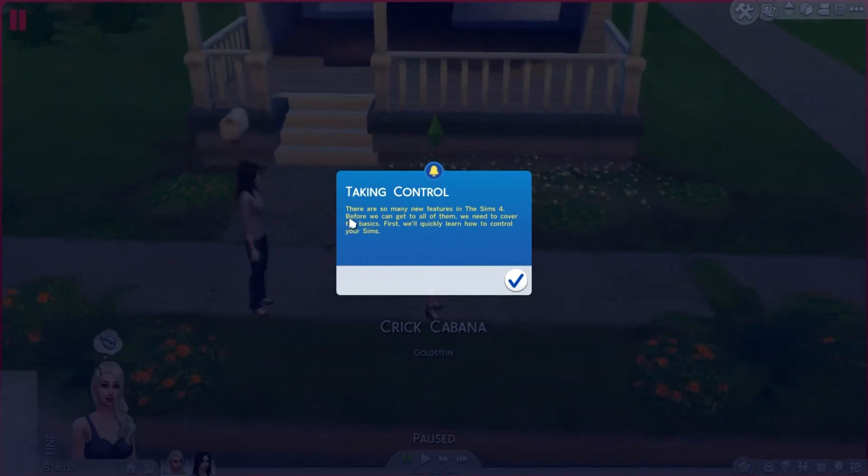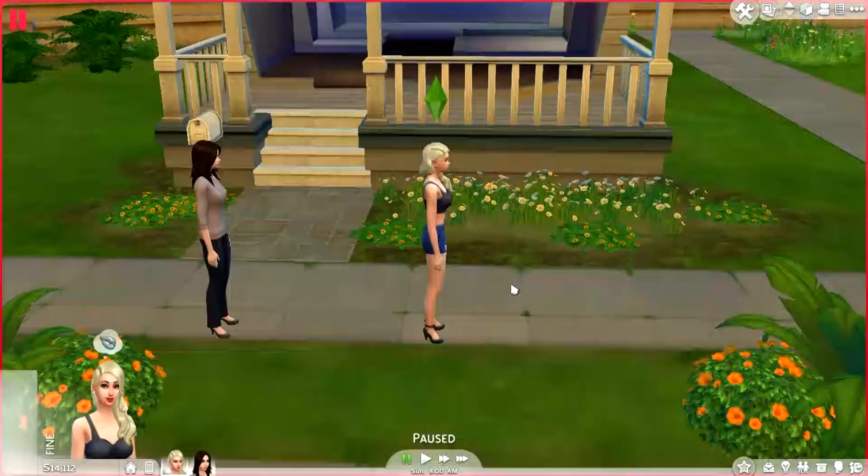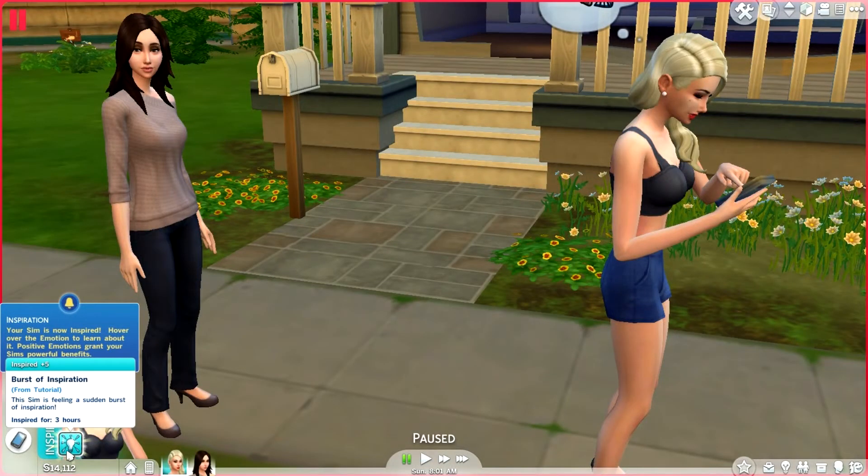Taking control - there are so many new features in The Sims 4. Before we can get to all of them, we need to cover the basics. First we'll quickly learn how to control your Sims. Sims can experience an entire range of emotions that will change their lives in big and small ways. We're going to make your Sims inspired to demonstrate how one of these emotions work. The Sim is feeling a sudden burst of inspiration.